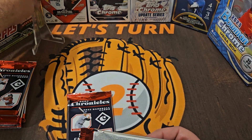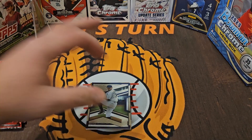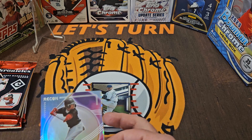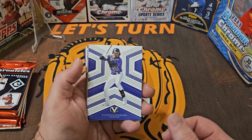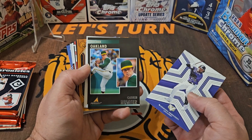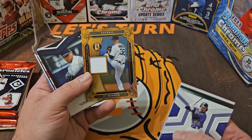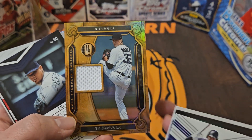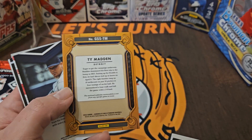Let's go ahead and get our on-deck circle set for the video's best catch and get into these first two packs. Let me know what your favorite design is out of these packs — I will always be partial to the Mosaic, which was its own release for a couple of years and I see it's back in 2023 Chronicles. We're not going to have any current players; it's all going to be retired players and prospects. And we got a hit right off the bat!